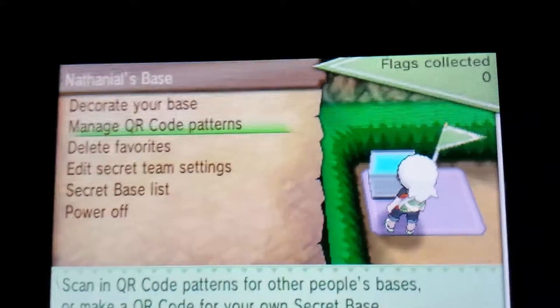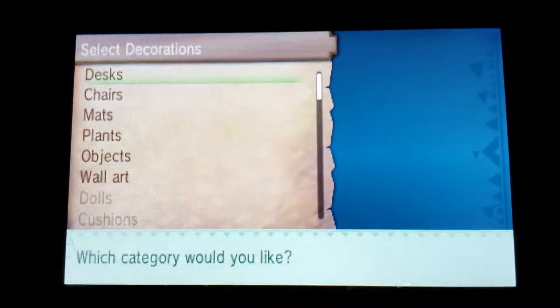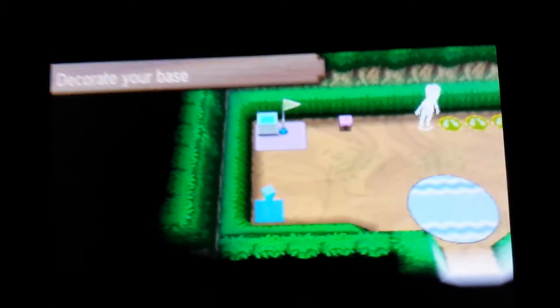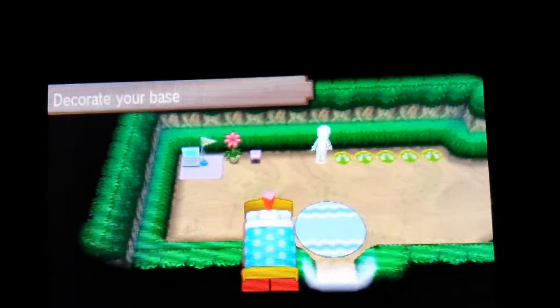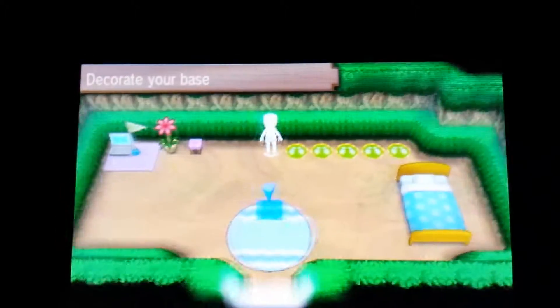We can decorate the base. Do we click on it? Chairs - we can put a small chair here. Surf mat - that looks pretty cool, let's put that right at the entrance. Plants - red flower, put that right there. Objects - we need a bed, because where are we gonna sleep otherwise? I'll put that right there. And I guess that's about it.